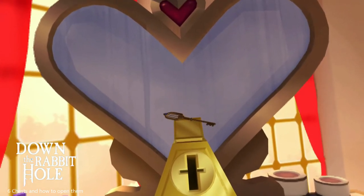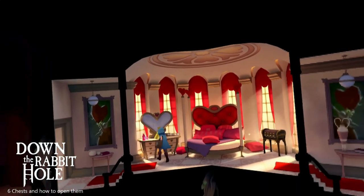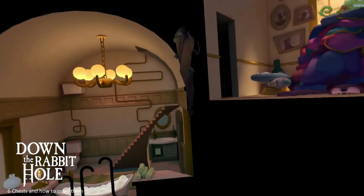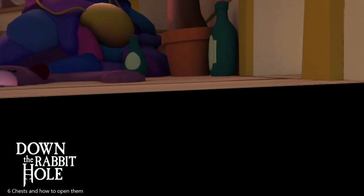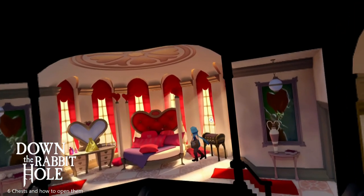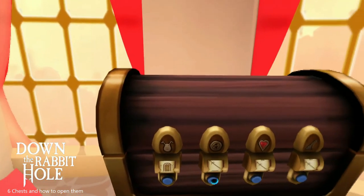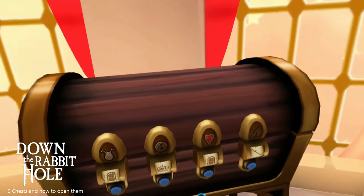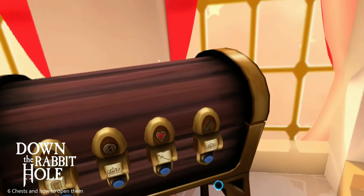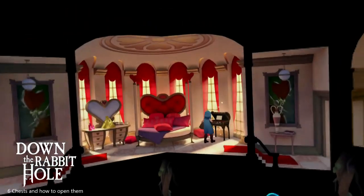Your character — whatever you named her — is going to put that key away. Then you're going to walk to your final chest in the game. That's where your pet is at. Once you do this part, you can go get your pet. This is the final chest. There you go — all six chests of the game.